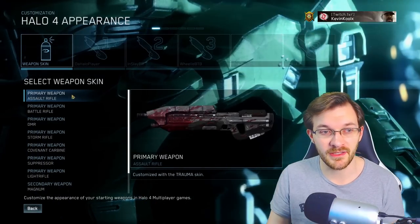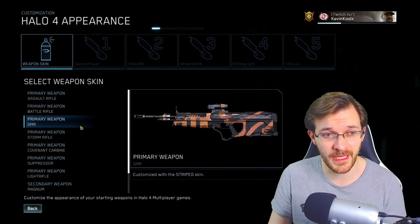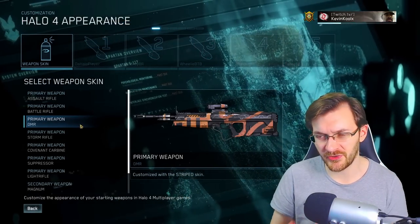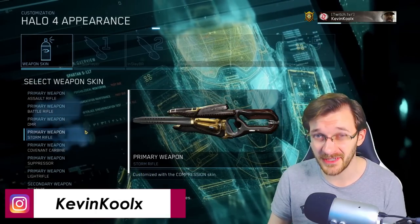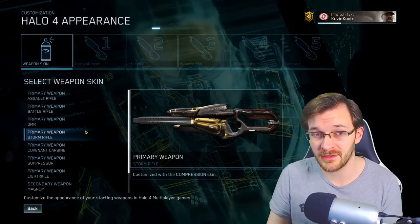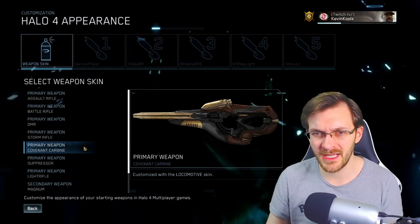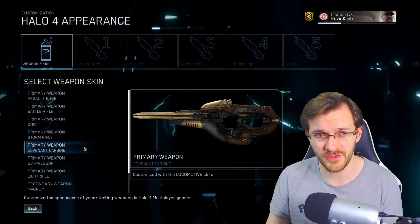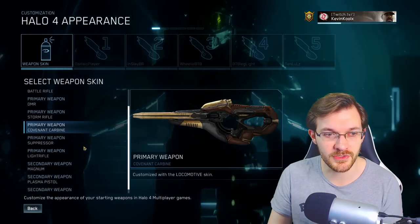Let's go over the primary weapons. You have the assault rifle, great for close range. Battle rifles are really good for 4v4 gameplay. The DMR is much more suited for long range, so for more like BTB. A storm rifle is actually rather lethal when it comes to close range engagements — don't sleep on it. The Covenant carbine is kind of an underdog; it works well in both BTB and 4v4 game modes. Not highly utilized, but you can hold your own with it.